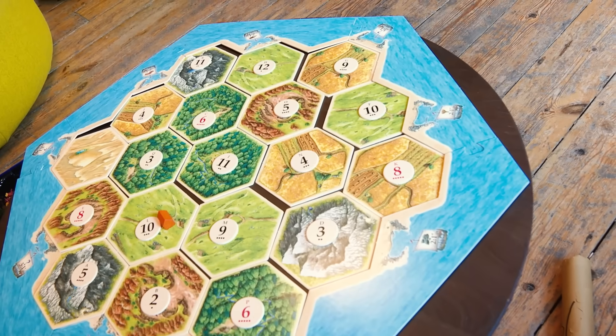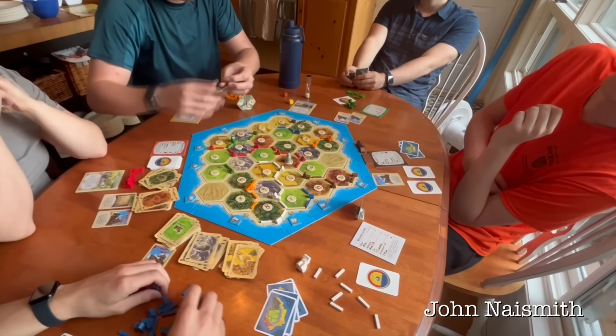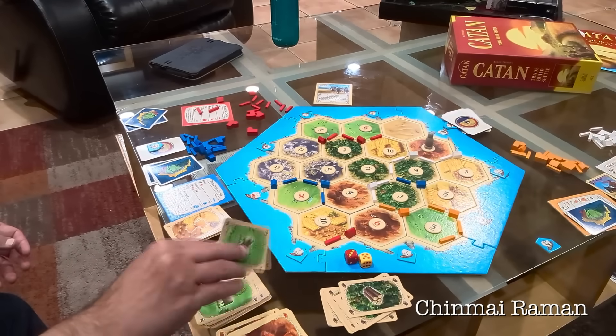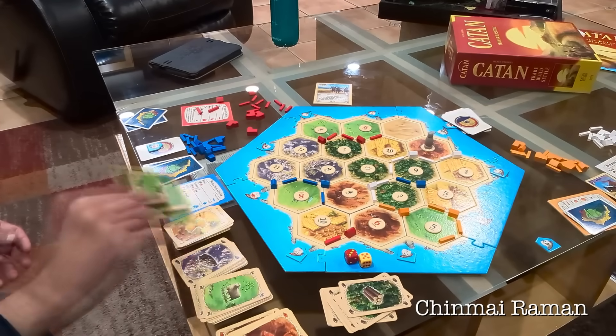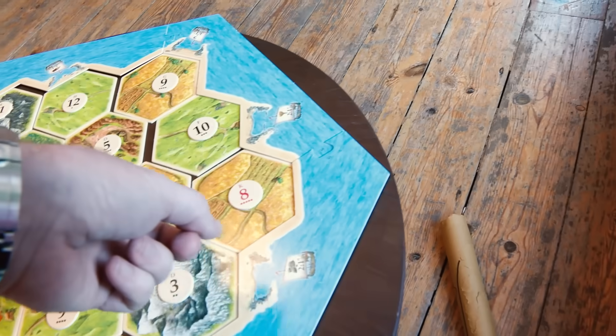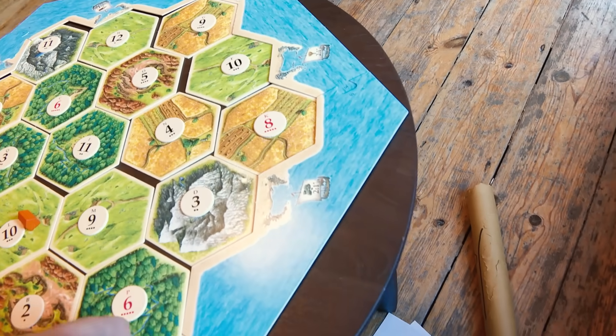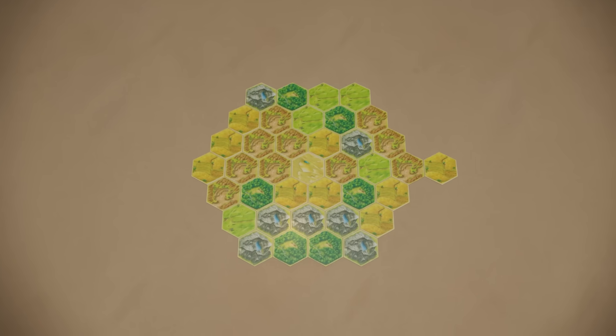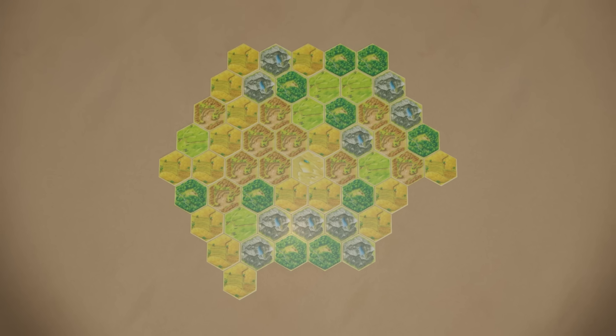I thought it might be fun to calculate how many different boards there can be. The hexagons - can they go anywhere? Is there any rules or restrictions? No, there are none at all. So it sounds like it would be quite easy. But there's a little bit of subtlety. How many hexagons are there? Three, seven, twelve, sixteen, nineteen - and these are called hex numbers. Hex numbers go 1, 7, 19, and it's the number of hexagons you need. There are expansions of Catan, but this is the basic version.